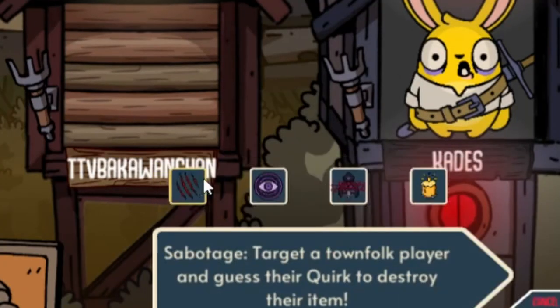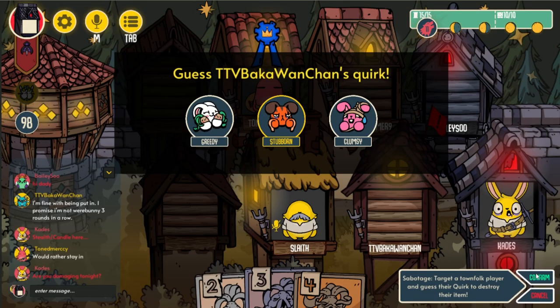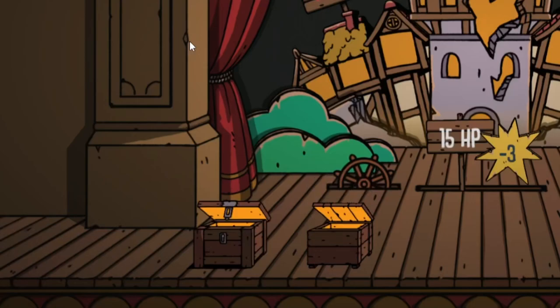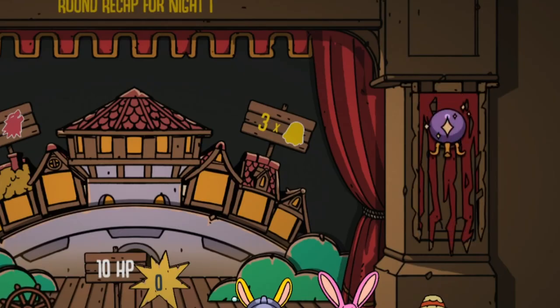Any werebunnies who stay home can use the cover of night to try and sabotage a townsfolk by guessing their quirk. A correct guess lets a werebunny exploit that quirk, earning an extra card for both werebunnies while destroying that townsfolk's magic item. A sabotage is a very powerful move for werebunnies, so townsfolk should be mindful of who they discuss their quirks with.